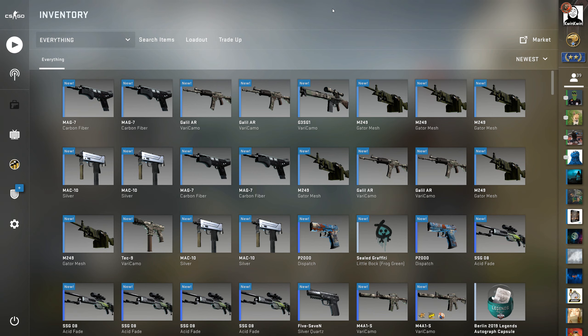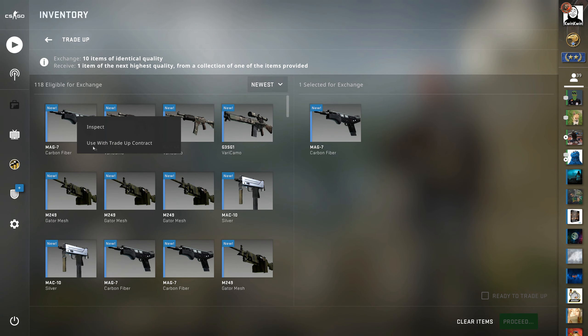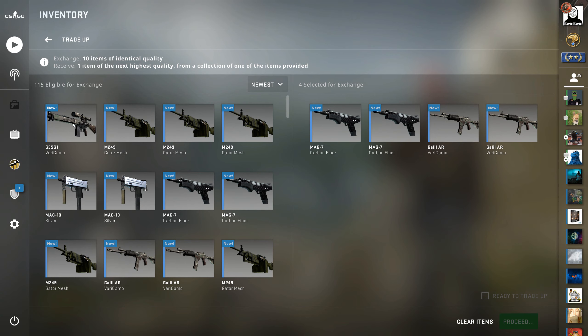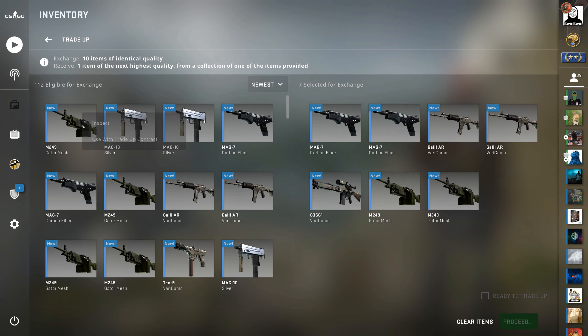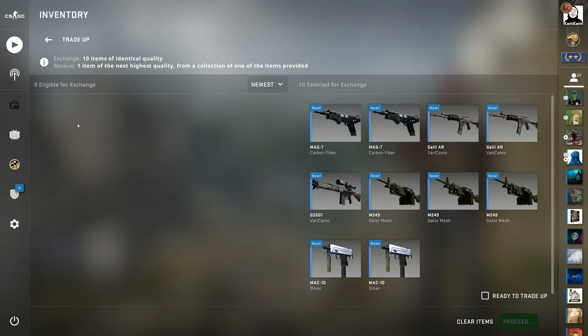With that said, let's get into the trade-up. Here we have all of the skins prepared. While I'm putting in the skins I would also like to say that the M4 would actually be a 5.4 euro profit, which is quite decent. And the lowest profit outcome here would be the acid fade which is a 54 cent profit. I'm ready for the first trade-up of this video — let's go.